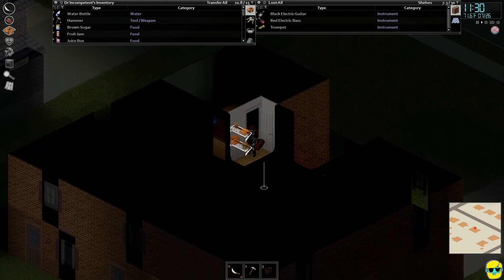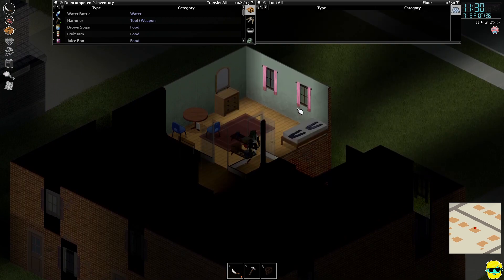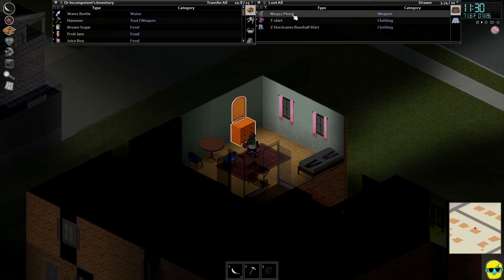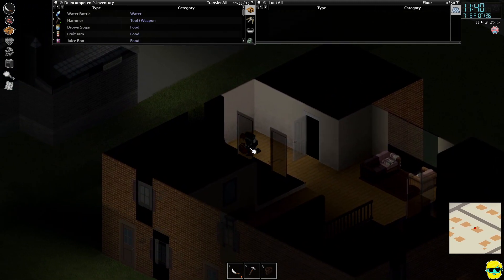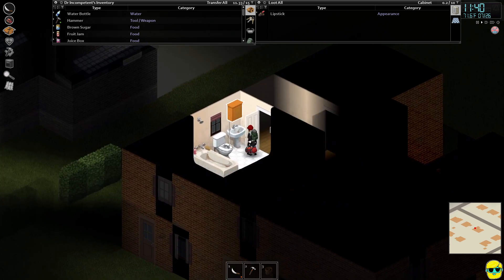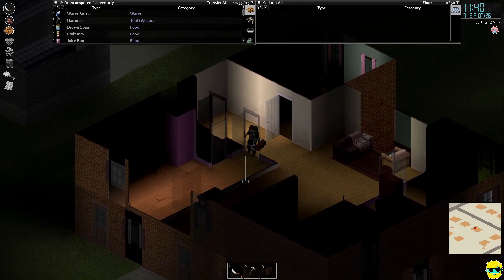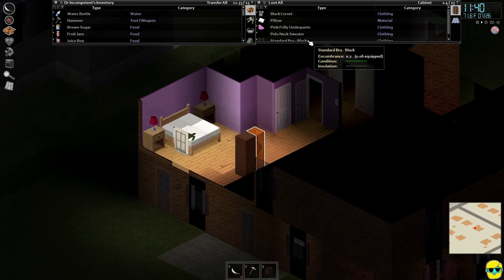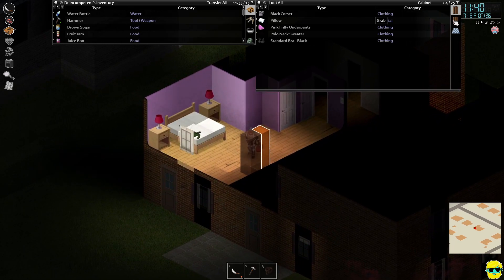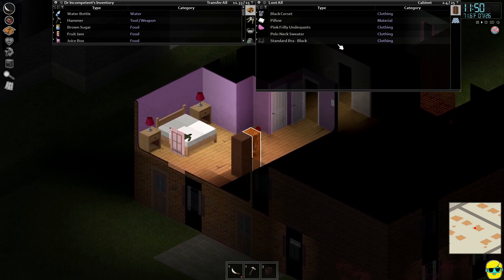What you got? A trumpet — you can use it as a weapon. We keep our musical instruments in the closet. Here's another gun — I don't know why I keep taking these. I just walk around with a backpack full of guns later in the game so I can deal with zombies when I don't care about noise or anything. I don't know if you ever get to that level. That is a black corset — if I'm going to a costume ball, I might want the corset.